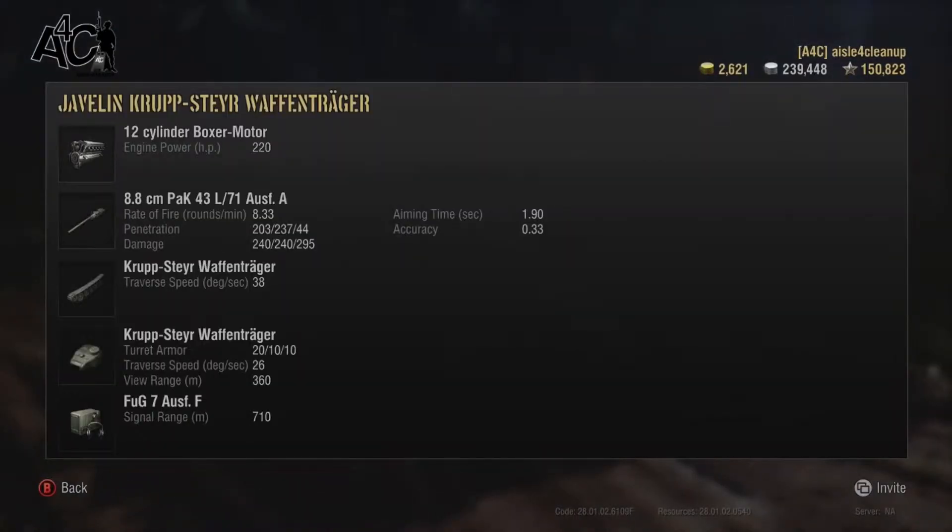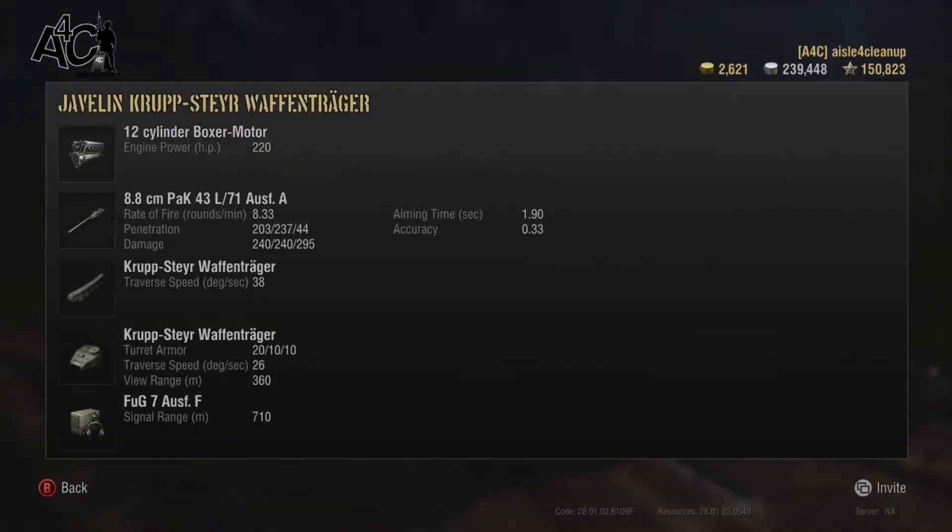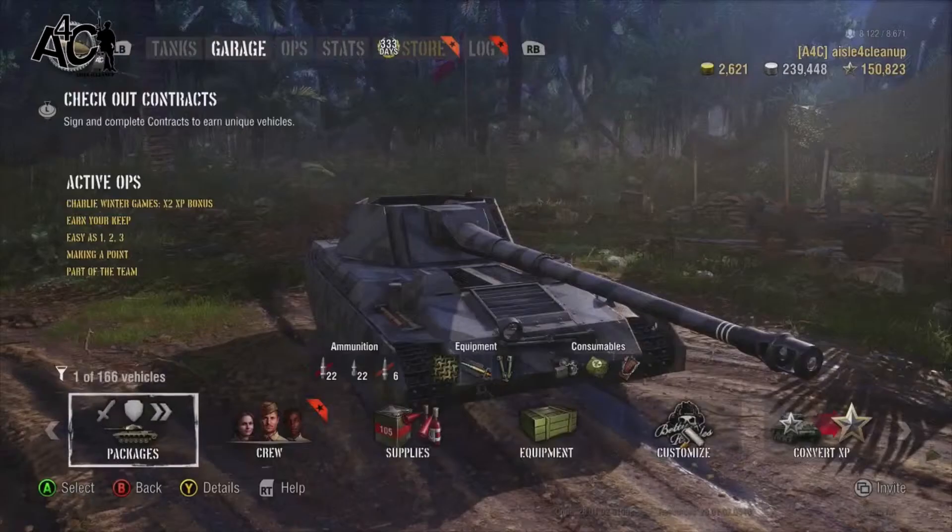I run half AP and half APCR ammo, plus six HE rounds. Standard penetration is 203mm, premium is 237mm, and HE is 44mm. Average damage is 240, or 295 on the HE. When you're fighting tier nines, you definitely want to keep a healthy amount of APCR on this tank. I also run a large repair kit, a large first aid kit, and chocolate for a little extra boost — especially since you cannot use vents on this vehicle.